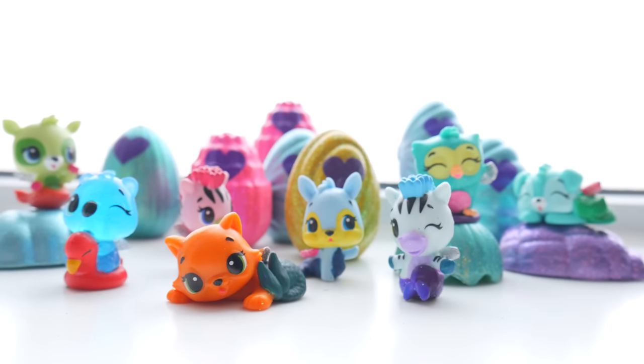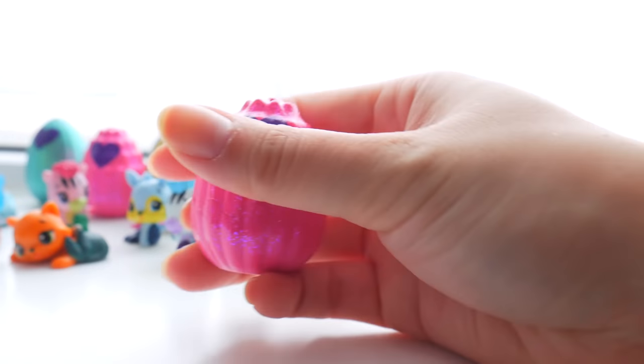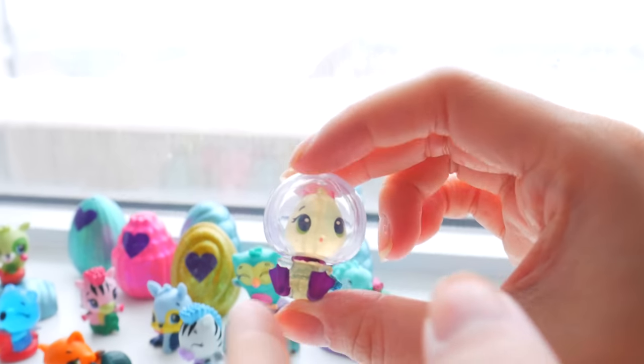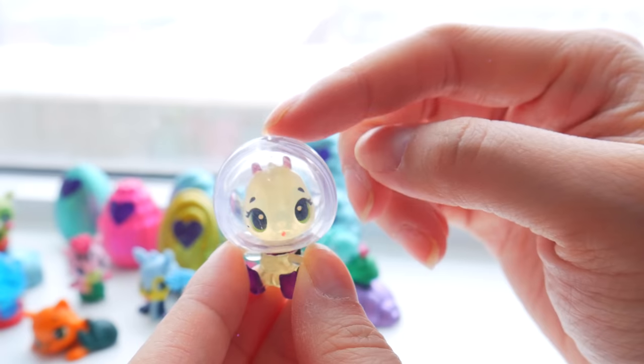Look at all the friends we have so far — it looks so super cute! I really want to open a pink one. So I'm just going to grab the pink one in the back, and we are going to crack, crack, crack. We got a scuba diving bee. Oh, look at this purple flipper, so cute. These are the limited edition ones too, which is really cool.